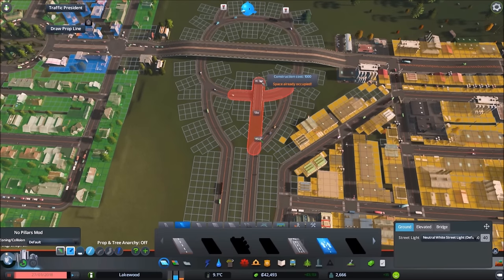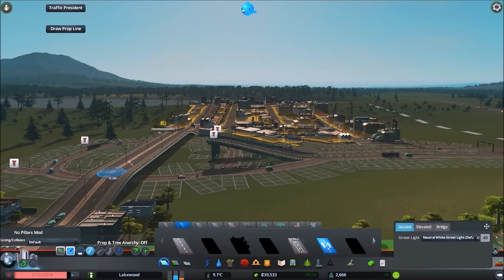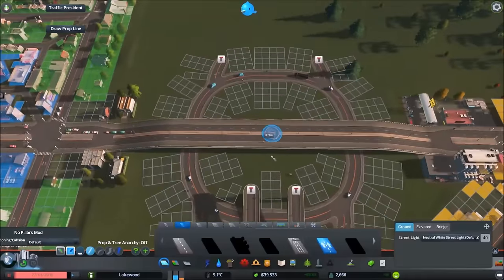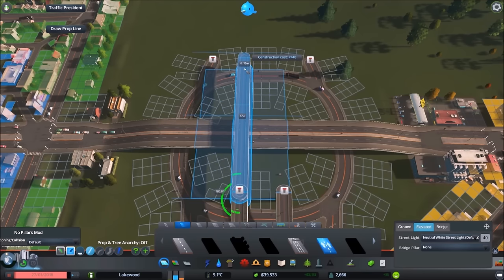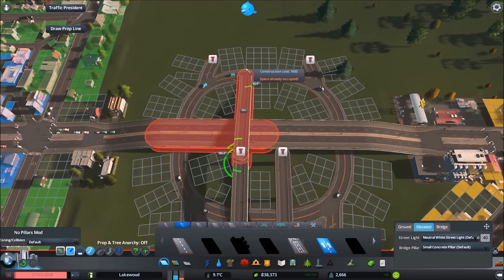We want to go above this road — twelve units is about the maximum length to make things work. We need to go up by eighteen to get up and over top of this stack. It's not too steep. I made this the lower one because trams climbing this high and going back down doesn't make engineering sense. The pillars are getting in the way, which is where the no-pillars mod comes in — bridges are for water, elevated roads are for land.